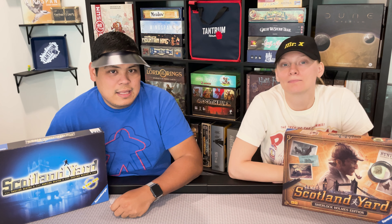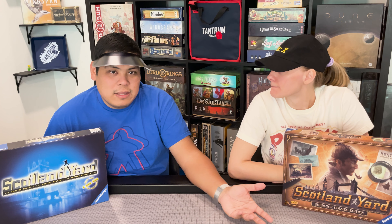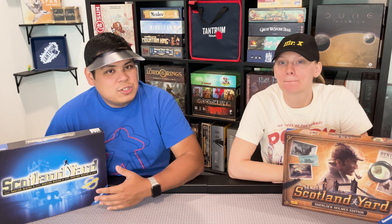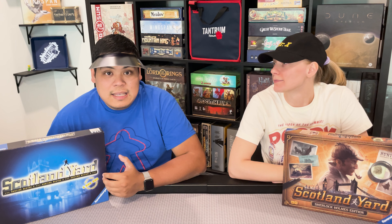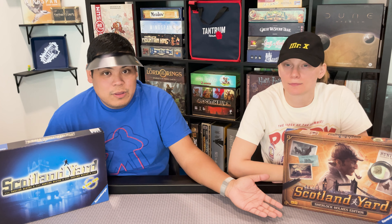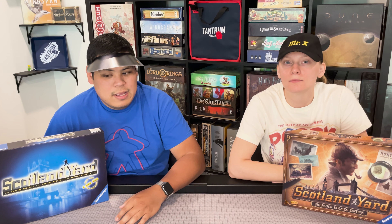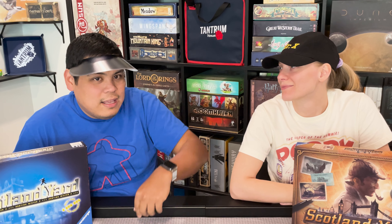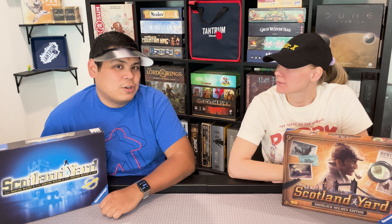Although the gameplay between the original and new version of Scotland Yard is basically the same, the artwork definitely changed a lot. They changed the artwork to match the Sherlock Holmes theme, and also changed some of the modes of transportation. The original has bus and taxi; the new one has carriages and trams. They both have underground. They also changed up some of the colors on the board and have a fancy little visor instead of a hat. But other than that, they're pretty similar, except for the extra game mode in the Sherlock Holmes version.